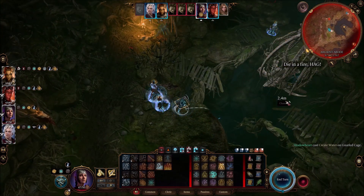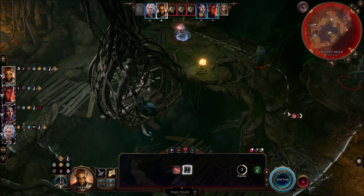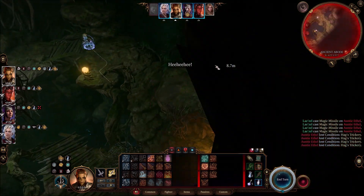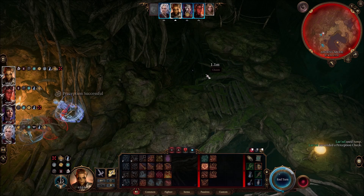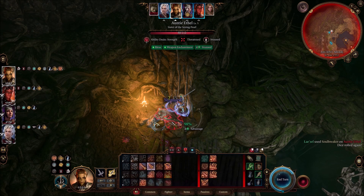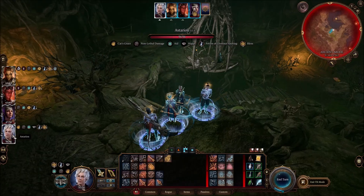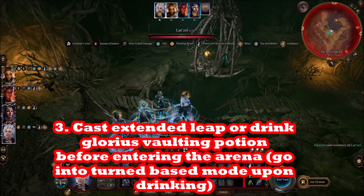The other thing you want is magic missile. The hag splits into four pieces — herself plus three illusions — and the illusions can cast hold person, which is debilitating. You only need one hit point to destroy each illusion, and magic missile has a 100% hit chance. Split into four pieces, it can dispel all illusions and find the real Auntie Ethel at once. Every party member should have a magic missile scroll — they're very common from vendors — and there's even a necklace that grants magic missile.